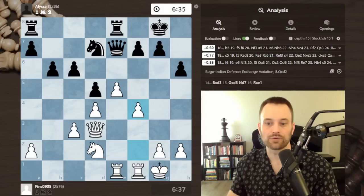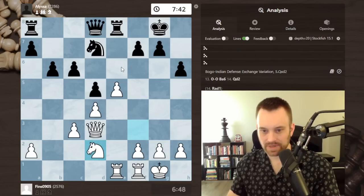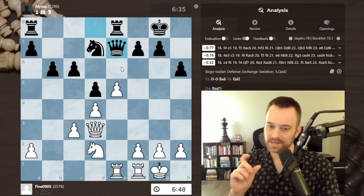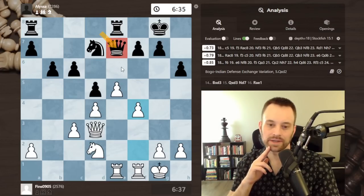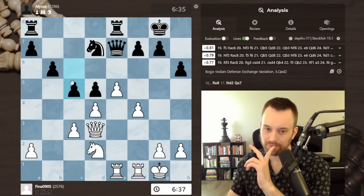Queen e7, f4 — rook c8, c5, f6 are all options. I kind of sense queen e7 was a bit too passive — I think I commented as such — because black has to have a little more urgency with the pawn avalanche coming. Trying to think what I would do as black — I'd probably play c5 anyway, but the queen seems a bit misplaced.